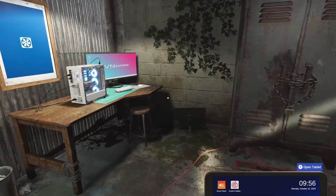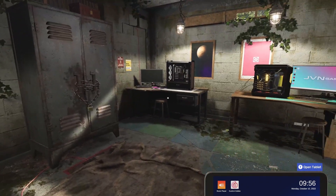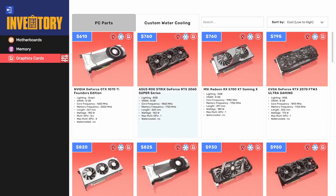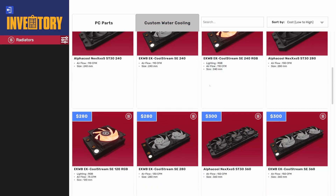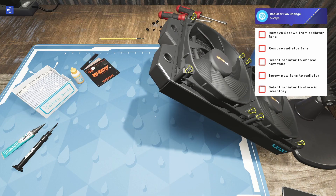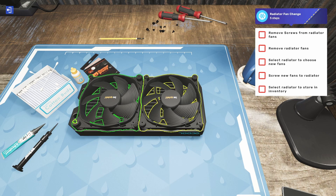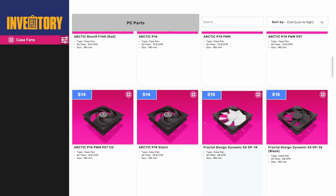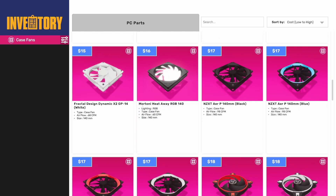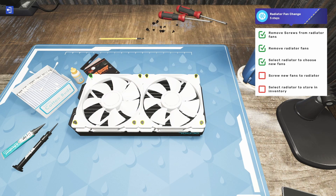You can do this with any of the radiators in the game, and it seems like any of the 120mm fans in the game. And maybe also 140mm — if we do a radiator that uses 140mm fans, like a 280mm rad from Alpha Cool, those would take two 140mm fans, and I presume pretty much any 140mm fan in the game would work. You could even do a weird white fan on a black radiator.